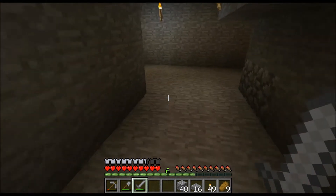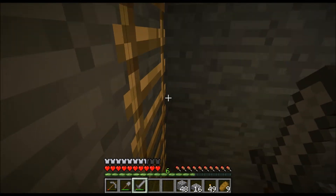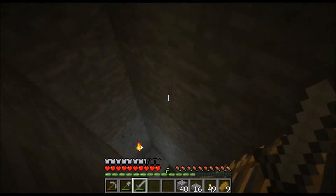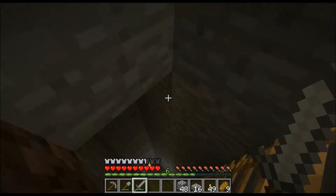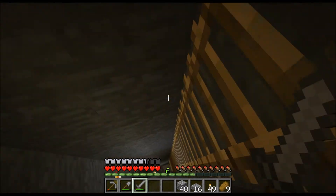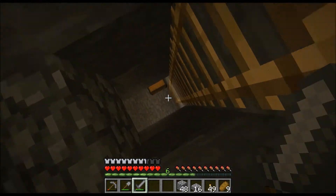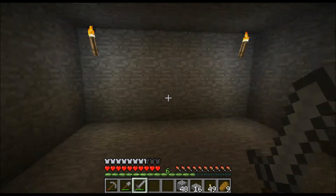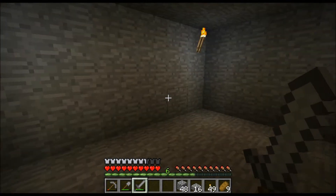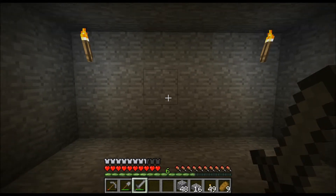I've started to construct a new mine which I'm hopefully going to find diamonds in. I checked a few tutorials and they were saying you have to be about 12 blocks down below the level to actually mine diamonds. Since diamonds are the most rare thing in Minecraft survival it's going to be difficult getting them. I've mined all the way down here. I need to make a steel pick, because apparently using the steel pick means I can actually mine the diamonds and they don't get destroyed.